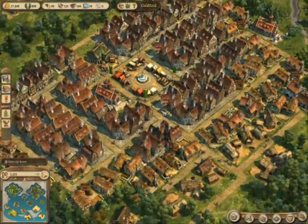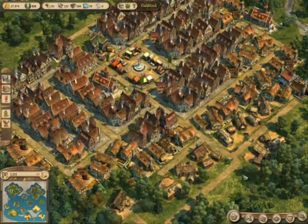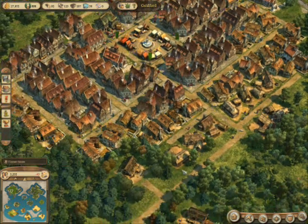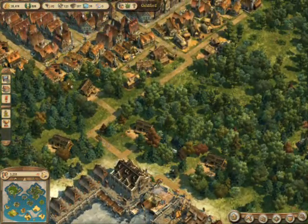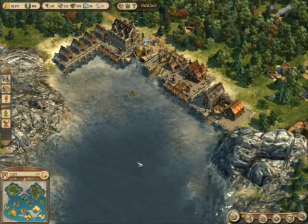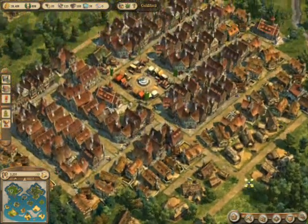On to the game. Basically, what this game is about is what every city builder is about: balancing your citizens' needs and wants with your coffers and economy. I do believe I have found my dream city builder. You start out with nothing, just a ship — a flagship with a bunch of materials on it. You land on an island, set up a warehouse and a marketplace, and build a city from there.